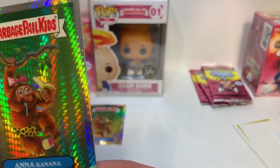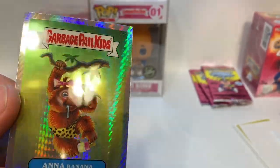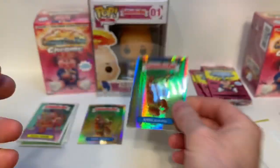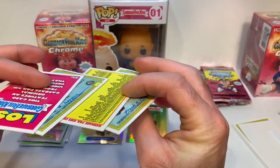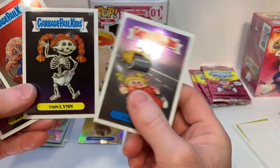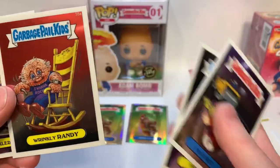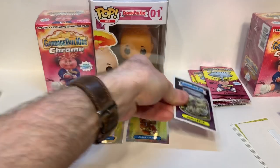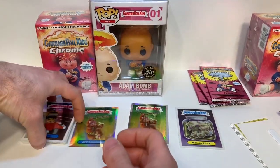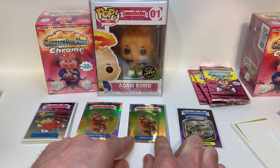This is a prism refractor — the X-Fractors have more of a square design; I'm sure we'll get one. We have three bases: Thin Lin, Flat Pat. We also have a lost card — so let's make a new pile for lost. We now have our base cards, refractors, prism refractors, and lost cards.